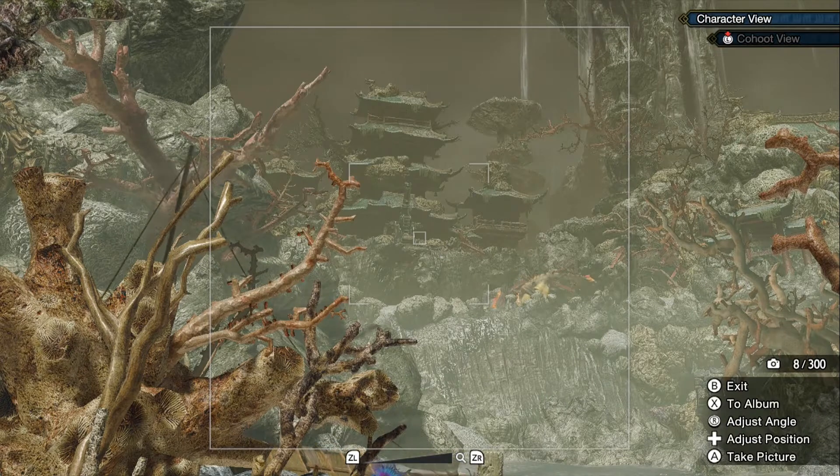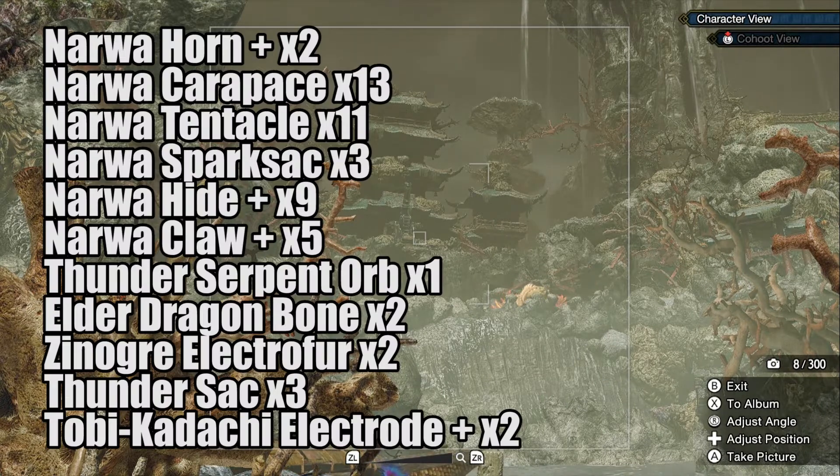To craft the set you will need the following: 2 Narwa Horn Pluses, 13 Narwa Cover Pieces, 3 Narwa Spark Sacks, 9 Narwa Height Pluses, 11 Narwa Tentacles, 5 Narwa Claw Pluses, 1 Thunder Spirit Orb, and 2 Elder Dragon Bones.